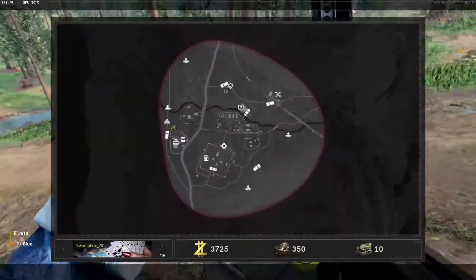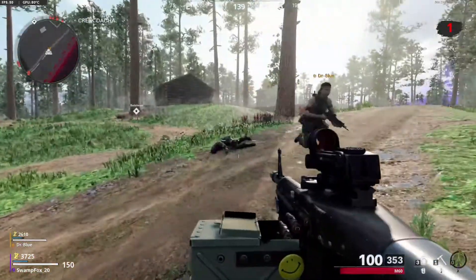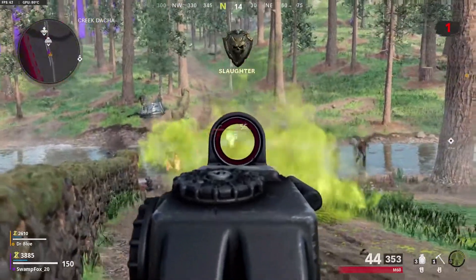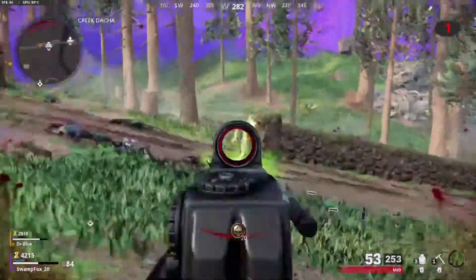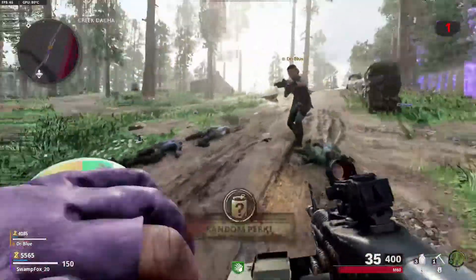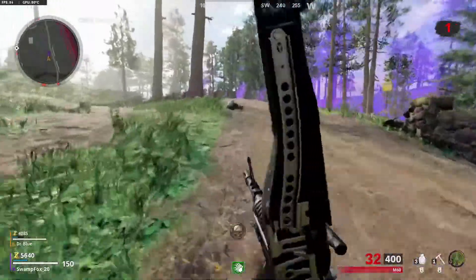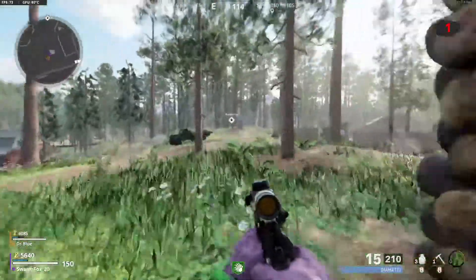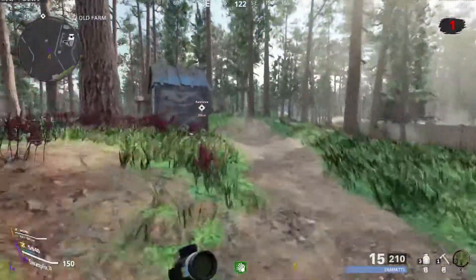Another side quest you can do is find a dead soldier on the ground somewhere on the map and avenge him for getting ambushed by zombies. It'll show up on the map as a little treasure chest with a skull icon above it. Head to that, activate the audio clip, then kill the zombies that spawn — it's a bunch of bosses but nothing you shouldn't be able to handle. Once you do that, you get a free perk out of it, so it's kind of worth it.